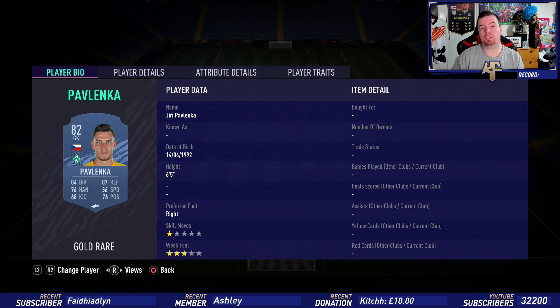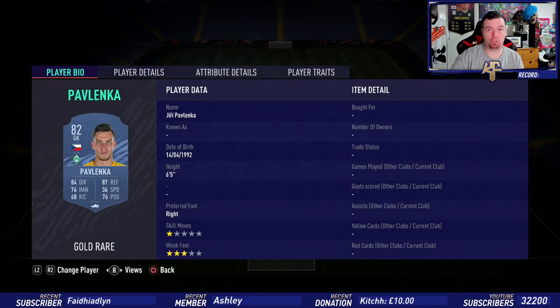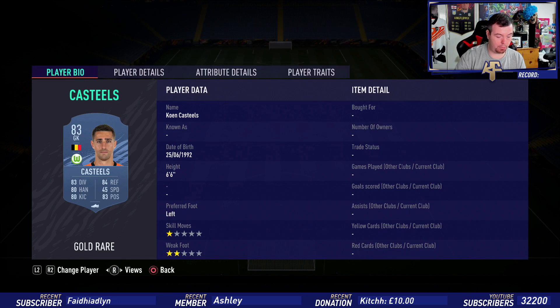Since I've got an 83-rated goalkeeper, you can use any 82-rated player from the Bundesliga — just swap the goalkeeper in. Pavlenka is 950 coins. Tadic is 3k — they were less than 2k literally a couple of days ago — so Tadic is 3k from the Europa league. Hadrek is 2.1k and Castils is 3.3k.